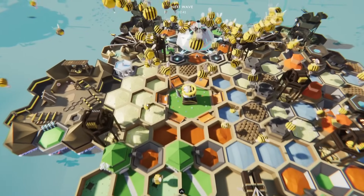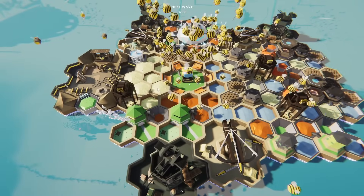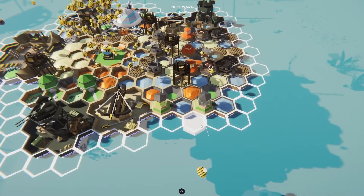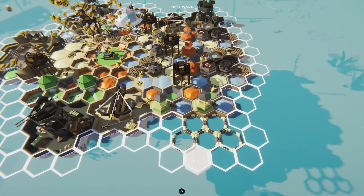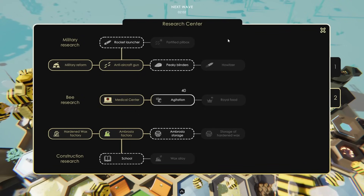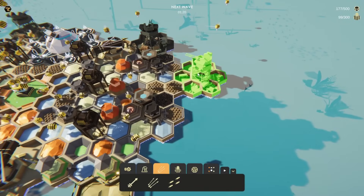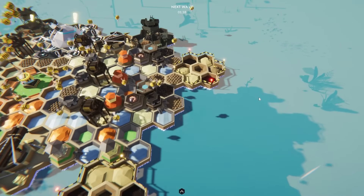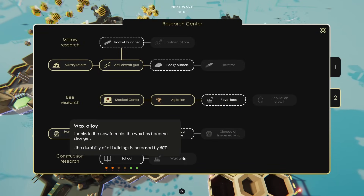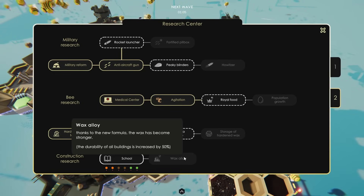Agitation — lots of honey and some ambrosia, let's go! Our pollen stores are starting to be filled up completely — I like that. That means we have plenty to work with. I should be doing something — let's just put in another anti-air gun because you can never have too many. Agitation research will be ready before the next wave shows up. We definitely need more of these so we can use the hardened wax for more things. What I want right now is a school, because that will open up the wave for wax alloy to make sure our buildings can sustain a little bit more damage.